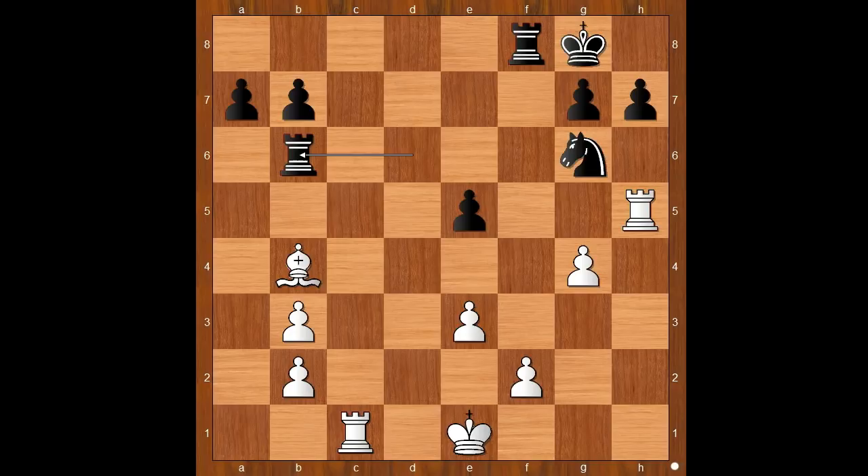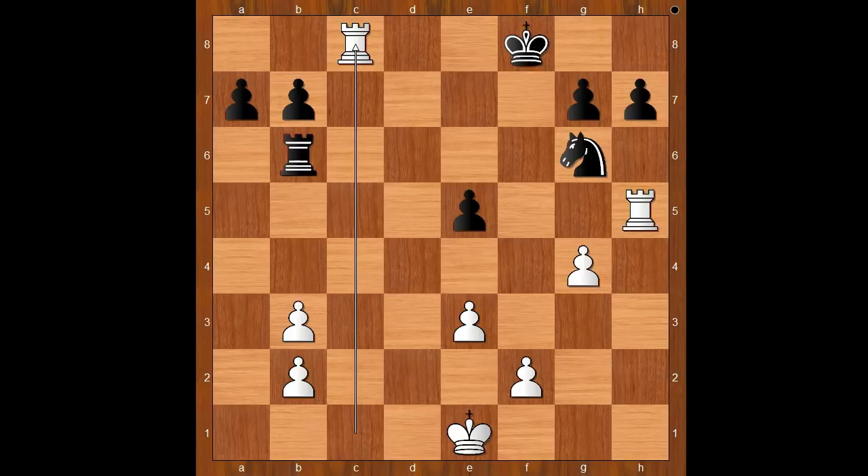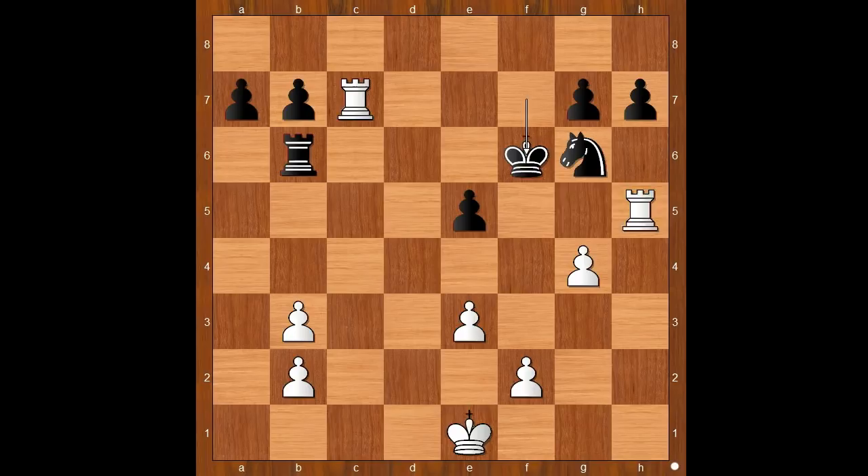Rook to b6, bishop takes rook, king takes bishop, rook to c8 check, king to f7, rook to c7 check, king to f6, rook to f5, king to e6, rook from f to f7 — blind swines on the seventh rank.